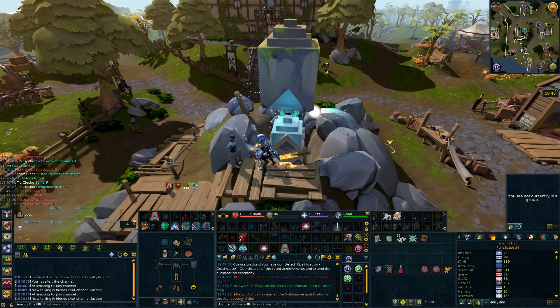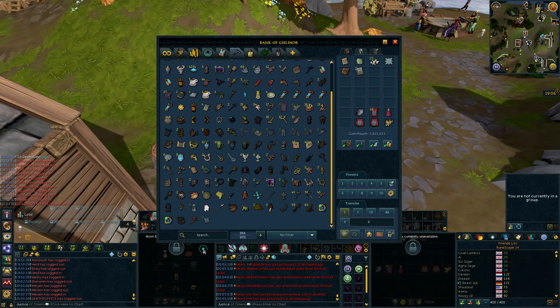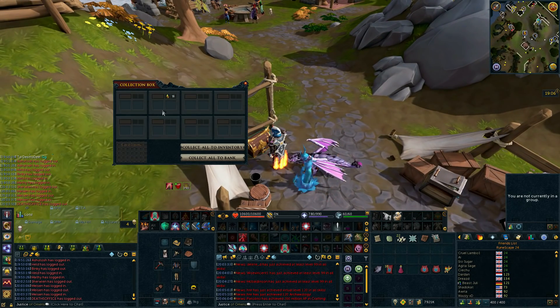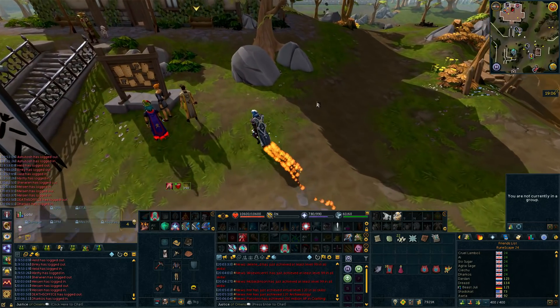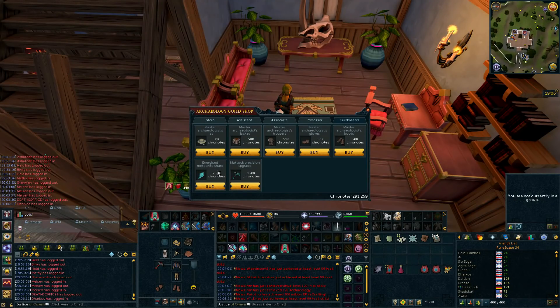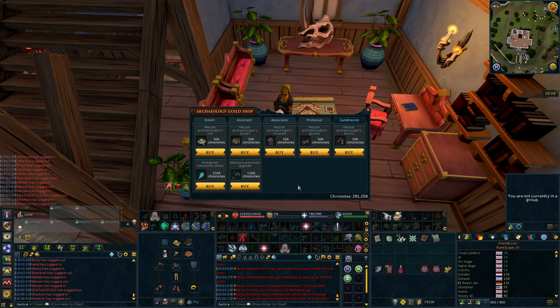Justice has earned the Guildmaster qualification at the Archaeology Guild — progress is being made! I'm going to go and buy the outfit. I'm getting the 240k notes out and I've also got a buy offer in the Grand Exchange for a load more Cronos to make the Time and Space Matic tomorrow. I need to buy the Energize Meteorite Shard, and then I'll be able to use that with the Imkando Matic as well as another Dragon Matic to make my Matic of Time and Space, which looks absolutely epic.